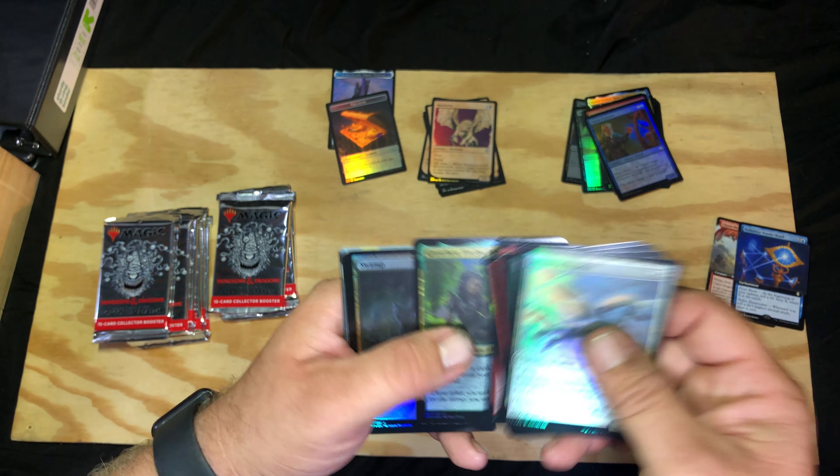Two medics, there's Wulfgar of Icewind Dale. Okay commander — hey, Instrument of the Bards, full art, full art, full art. Manticore, Lurking Roper, Nadar, full shiny Blue Dragon — that's only an uncommon — and a Dancing Sword.